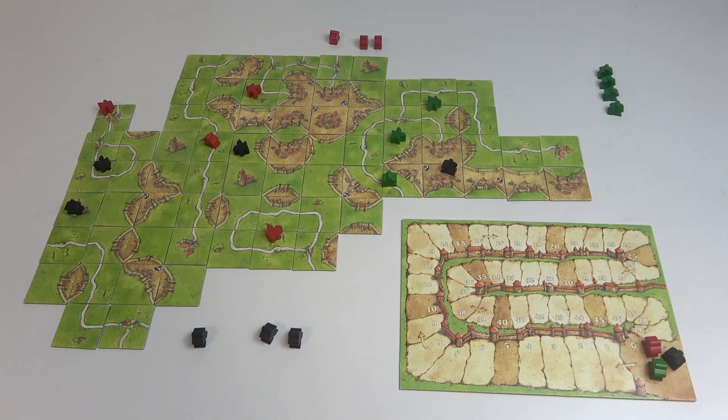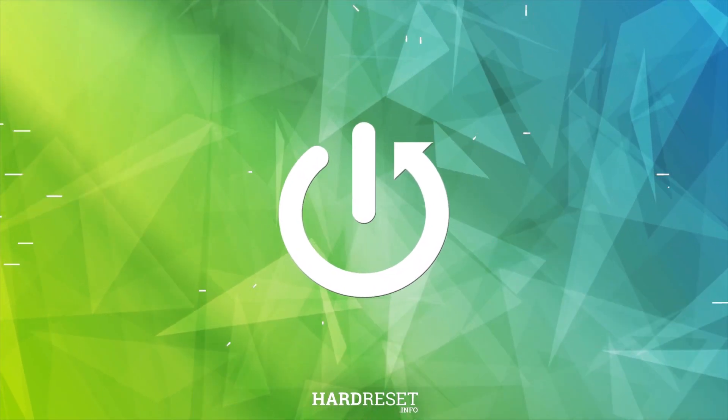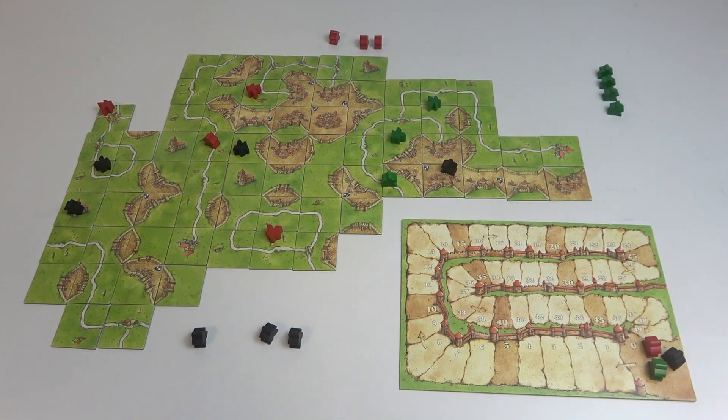Hello, in this video I'm gonna explain how to perform a final scoring in Carcassonne. The game ends at the end of the turn in which the last land tile is placed. Any roads, cities and cloisters completed in this round are scored as usual. This is followed by the final scoring.